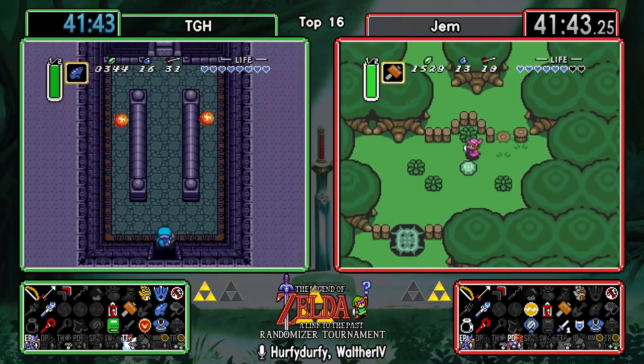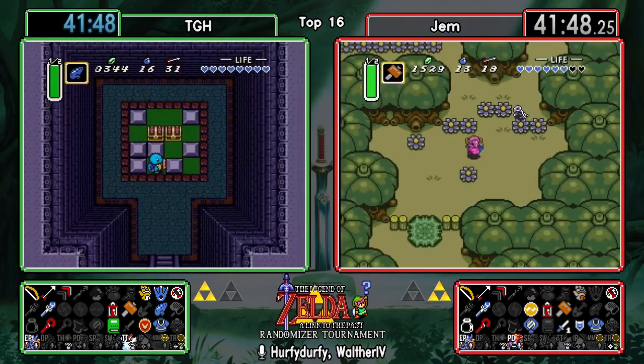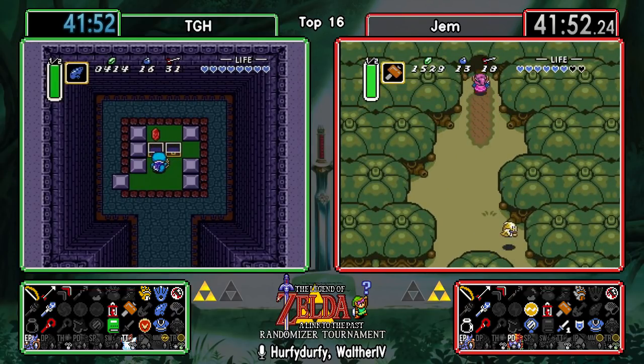We already know that we do need a bottle, which TGH will pick up sooner rather than later. I'd be very surprised to see him skip Paradox Cave or any of the other bottle locations that we're yet to see.